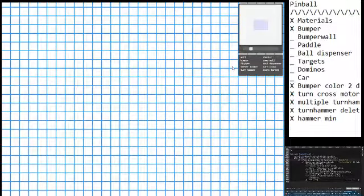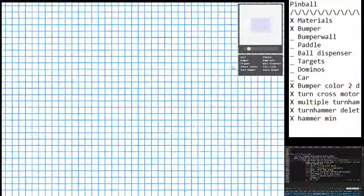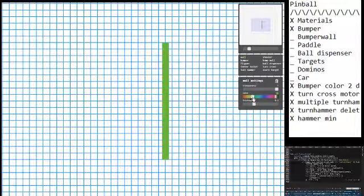Hey there, this is a sandbox pinball game that I've been working on. I wanted to do a build video and just work on building a board with it to show how it works. I'm going to start by building my pinball board with a nice alley going up, and I want to adjust the color — I'm going for a nice orange. I'm in an orange mood today.